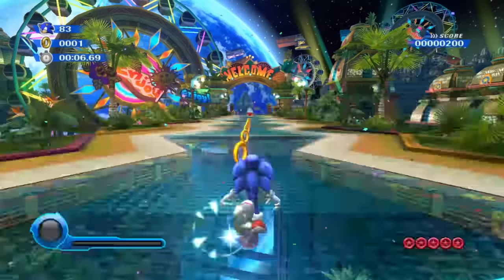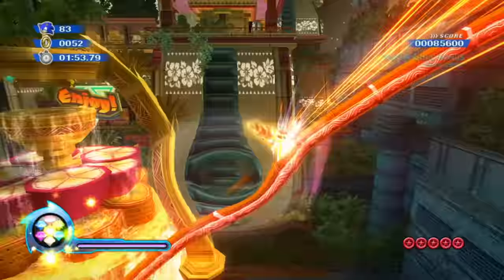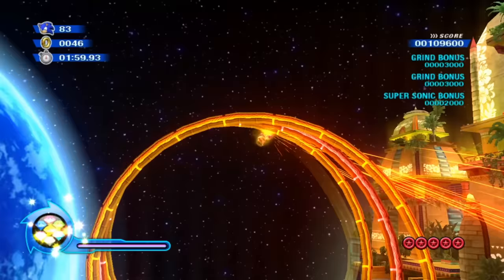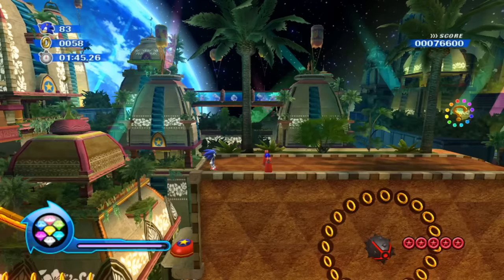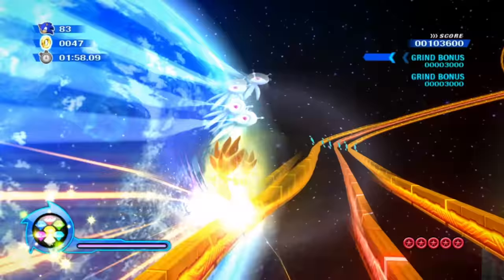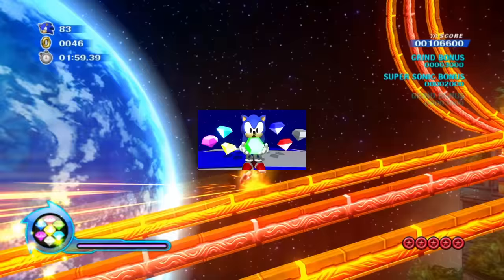At number four is Sonic Colors' Super Sonic. Everybody wants to unlock Super Sonic in a Sonic game — it's the classic reward. This power-up makes Sonic invulnerable and lets you build up speed a lot faster, at the cost of 50 rings that slowly drain down as you maintain Super Sonic form. That's how it works in the classic games, more or less, and that's how it works in Sonic Colors.